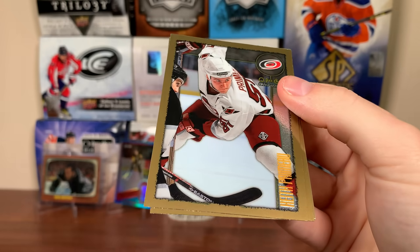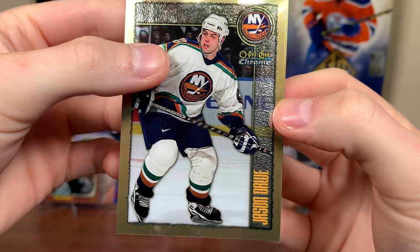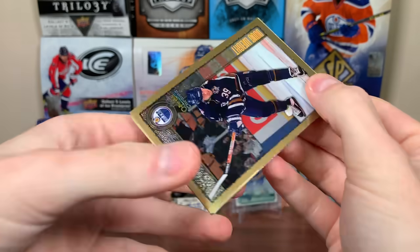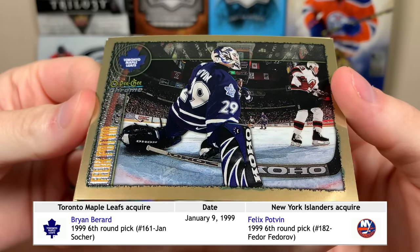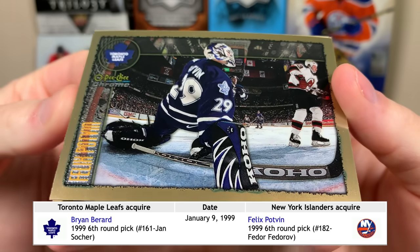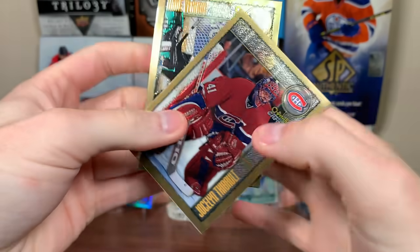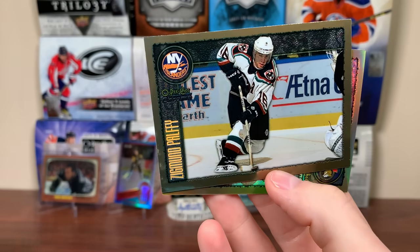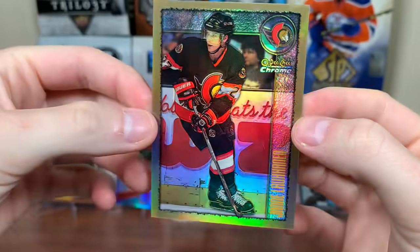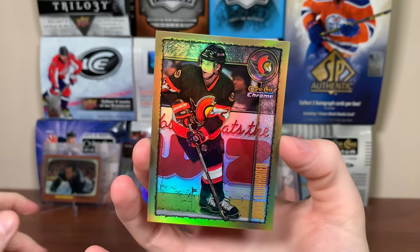Middle stack now — we got Keith Primeau and Rob Zamuner. Kind of hard to read the font sometimes. Jason Dawe, Jason Arnott. Next pack — Doug Weight. Scott Niedermayer. Felix Potvin — that has to be his last year with the Leafs, like 97-98. Goal-cam picture of Felix Potvin, really nice card. Getting a refractor of that would be sick. We got a goalie rookie. Next pack — Jozef Stumpel. Another goalie, Mike Vernon on the Sharks. Then — we got a refractor! Ziggy Palffy? No, it's Sami Kapanen. Eighth round pick in '91, played for the Nordiques and Avalanche briefly. There's our first refractor — disappointing name, but look at that refractor, that is really nice.